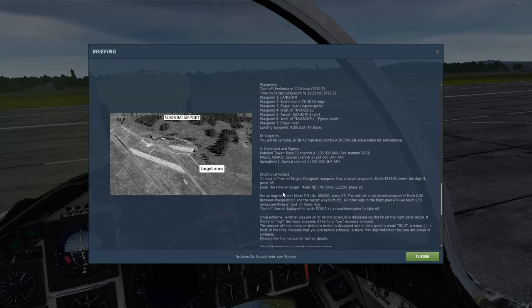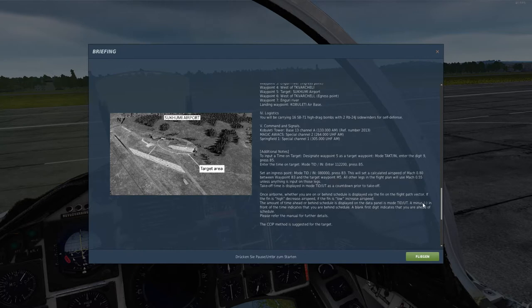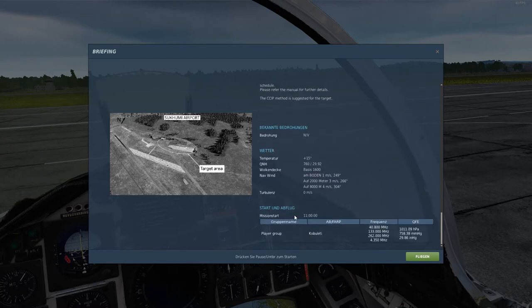We have 11 minutes 22 seconds to the target point, so we enter this on TIT. We set an ingress point — we made waypoint 3 as the ingress point. With a calculated airspeed of Mach 0.8 between waypoint 3 and the target point WP5, we get to the attack place. The rest of the time we fly Mach 0.5. We have displayed the plus/minus delta of the time. When we switch to TIT you will see this later in the cockpit. Let's go and try to bomb some planes.